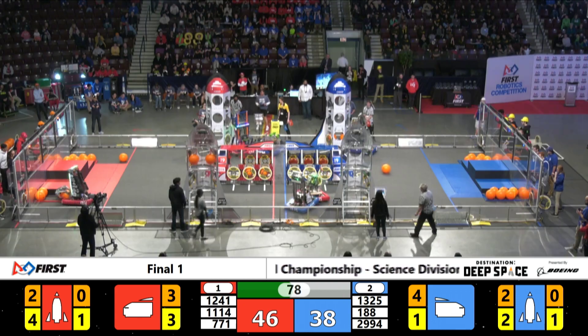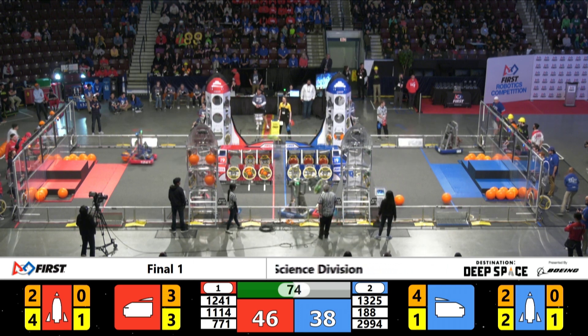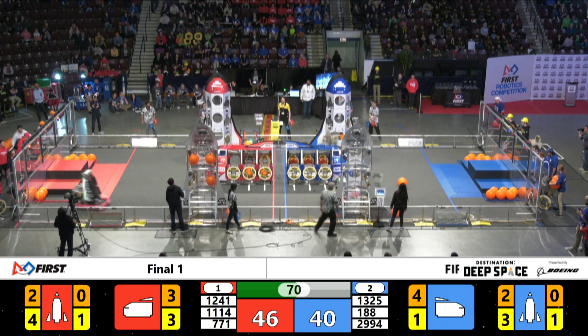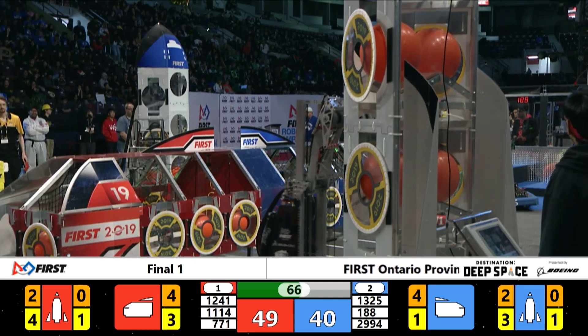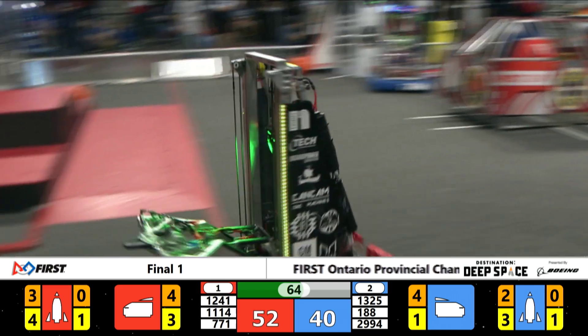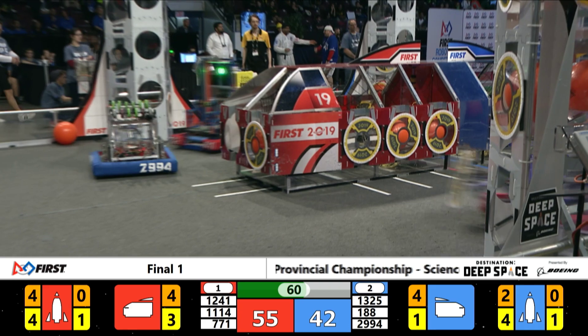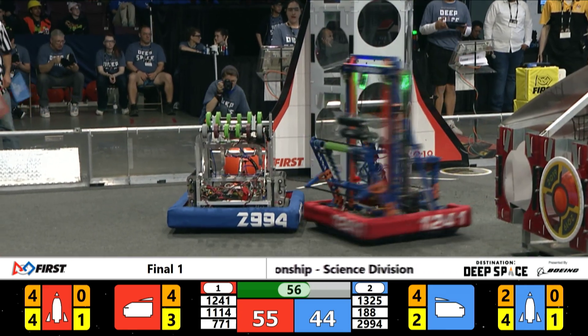2994, the Aztecs, pushing off Team 1241, Fury 6 — not making any room. Bumper to bumper, you're going to hear those wheels grinding. 1114 on the other side moves up to the middle portion of that red rocket — that's it, and I count 4. As they move over, let's see how many hatch panels they've got. They've got 5 on there.